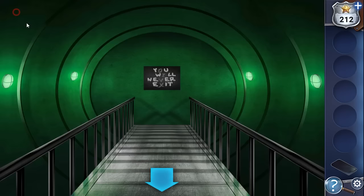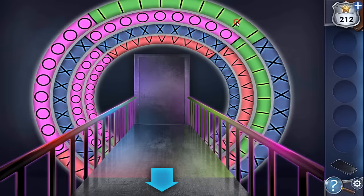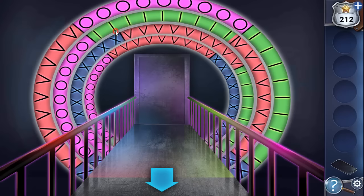Going to the exit — going here and to the right. The same symbols appear on circles, and we need to rotate these disks to make O, then I, then V, and the last is X. We have solved the first maze.